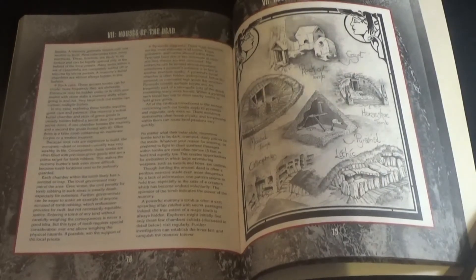Mummies are categorized into power ranks, similar to a vampire's age or ghost magnitude. This determines how powerful a mummy is, with the first rank being the lowest and the fifth being the highest. The book then goes on to describe the typical powers of mummies, their special powers, and of course their weaknesses and strengths.